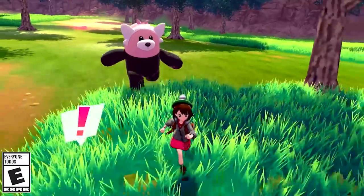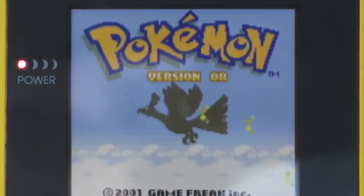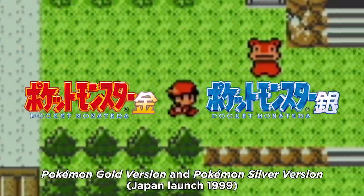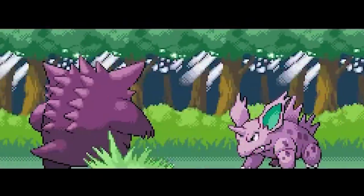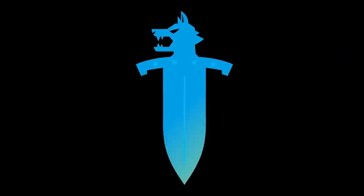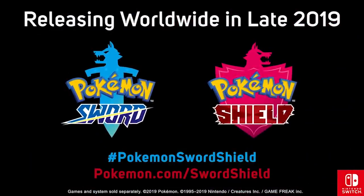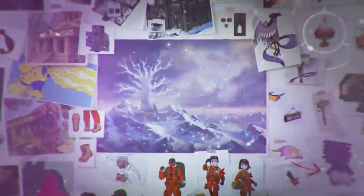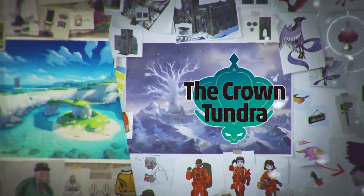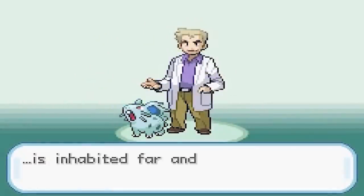This next one isn't really a secret, but I feel like it's going to go over a lot of people's heads. Nearly every single set of base games from every generation of Pokemon is represented by some shade of red and blue — a subtle reference to Pokemon Red and Blue. This holds true for Sword and Shield with cyan and magenta, and the expansion pass colors of yellow and green just happen to match the other two Generation 1 games: Yellow version and Green version.